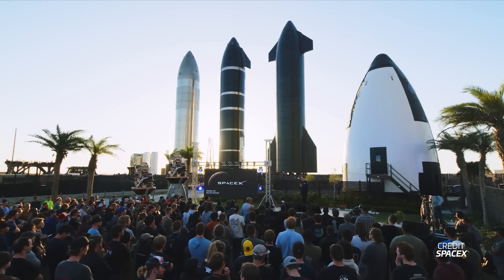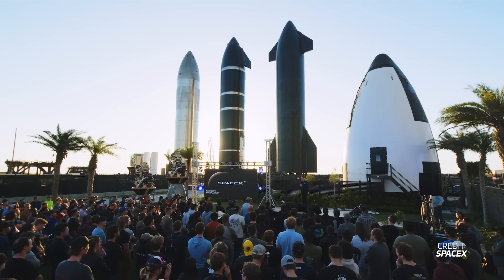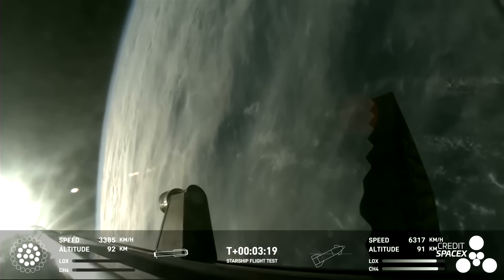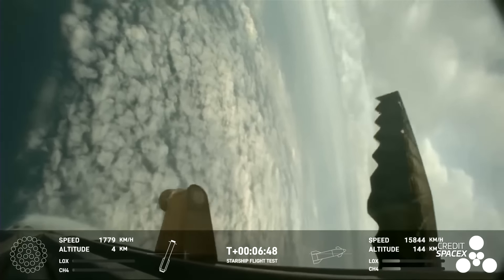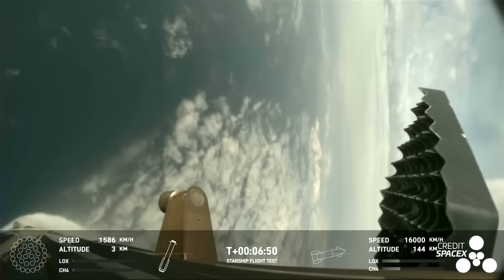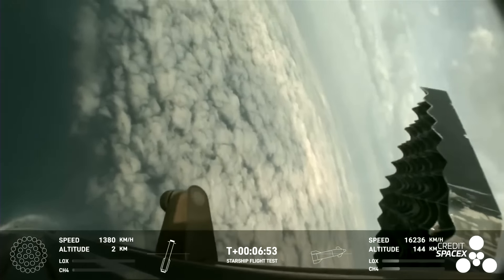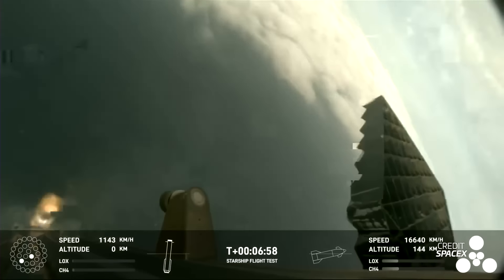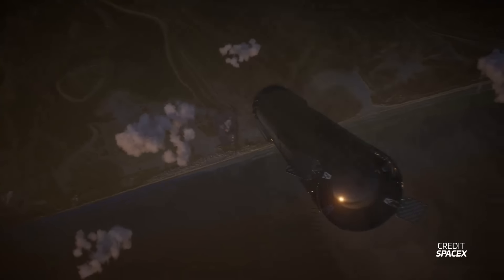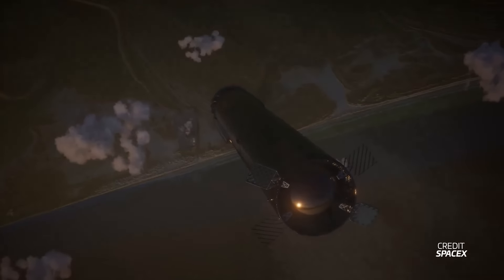Elon expects Flight 4 to happen in May, and the mission will be for the most part a lot like Flight 3. But there is a catch — well, technically not an actual catch, but rather a virtual catch. For Flight 4, SpaceX wants the booster to go entirely through the boost, entry, and up to landing on the water, simulating a catch on the chopsticks. Elon said that if all of this goes well, there will be a catch attempt on the next flight — Flight 5. SpaceX also released a render of what this catch would look like, and let's say it looks quite scary.